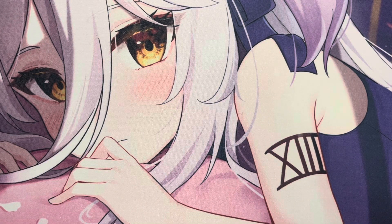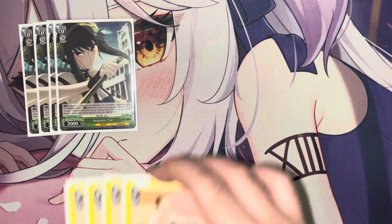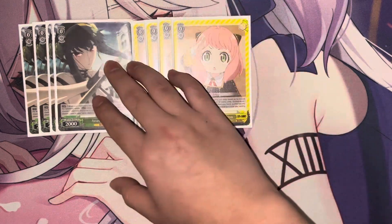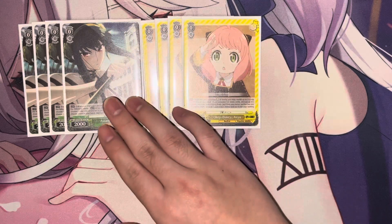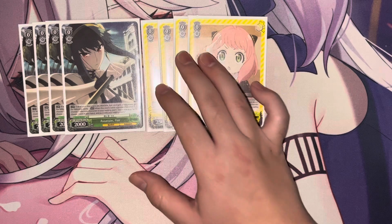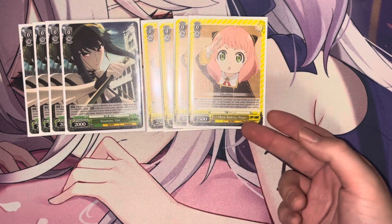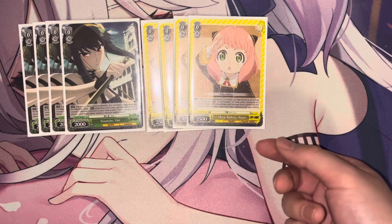Our zeros are: four zero-zero Yor — on reverse, when you reverse your opponent's character you are able to salvage and then pitch a card from your hand. Then a zero-zero Anya, which is a Rize effect — when you are reversed by your opponent's card, you top three check, add a character, and pitch one card from your hand to the waiting room.